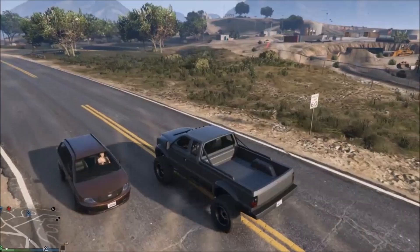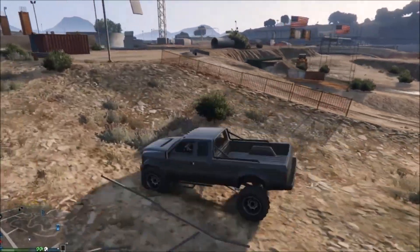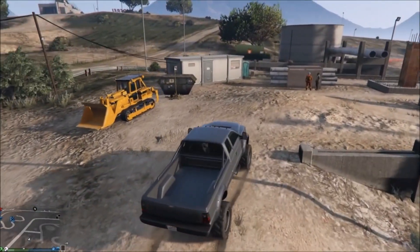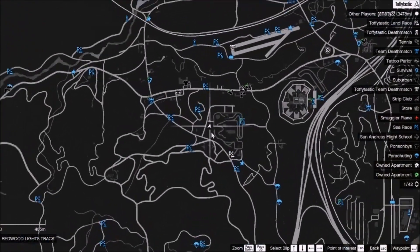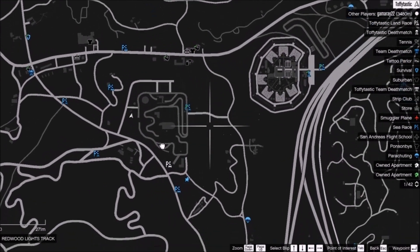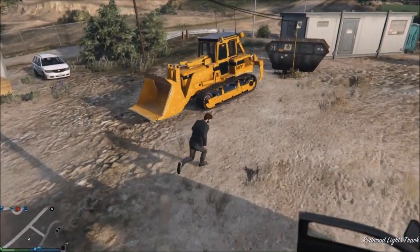The first part of getting this glitch trick to work is you want to make sure you've got a bulldozer. I'll show you a couple of locations where you can actually find one — kind of just one location with them all spawning near enough in the same place. Down here near Trevor's airfield, up at this construction site, they seem to spawn basically everywhere around here. One spawned here and another one spawned just down the hill.